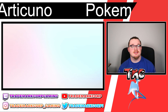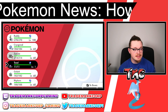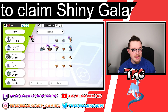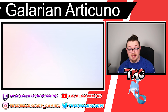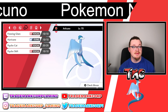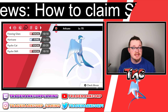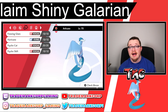So you did get Articuno. Going into the box — it is a pretty okay mon. I think it's gorgeous shiny-wise, absolutely gorgeous. It comes in a Cherish Ball at level 70, and it's going to have Freezing Glare as its specific move, then Hurricane, Psycho Cut, and Psycho Shift. I think it's pretty awesome.